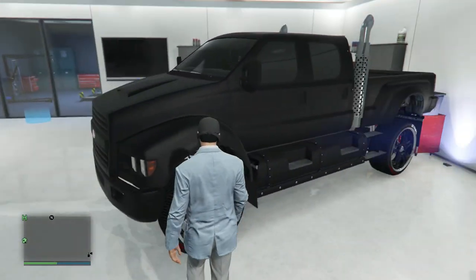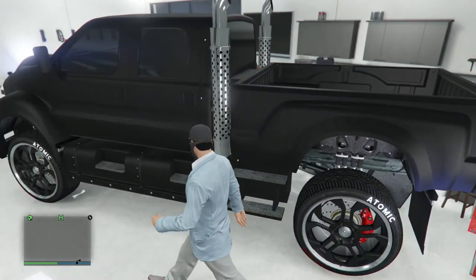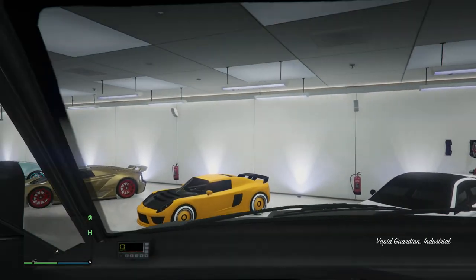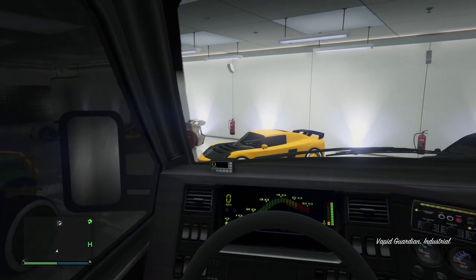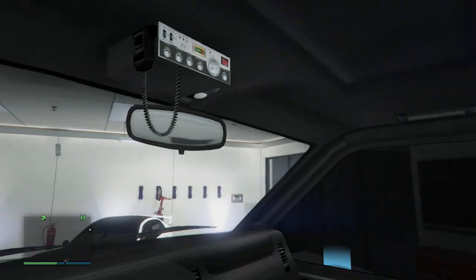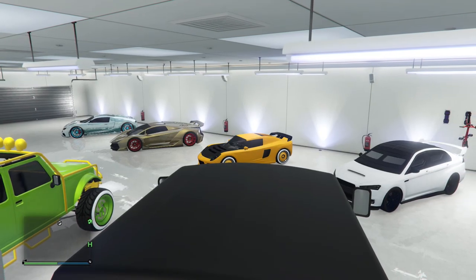Then we got the Rapid GT Classic right here. Let me show you guys this in first person. This thing's pretty sick — it has a digital speedometer and a little box on the dashboard, got some dials, and like a radio up here. You can see the back. This thing's really sick, I like it a lot.